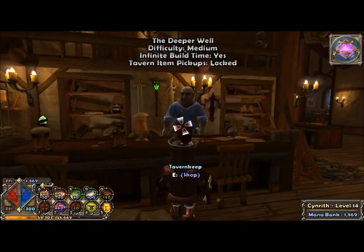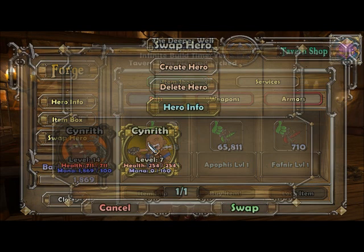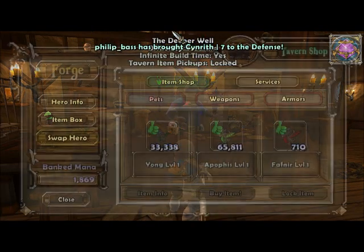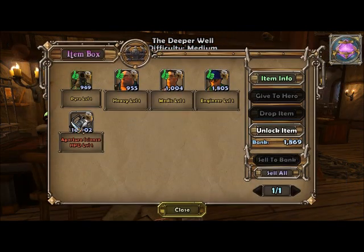Alright, let's try the first mission. One minute, I've got to change my hero yet. Swap hero — let's have a monk. I am playing as the apprentice class, which is also the mage, and Sinrith has just changed to the monk class.